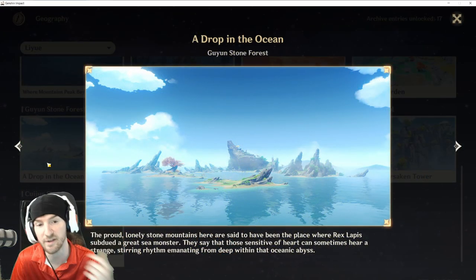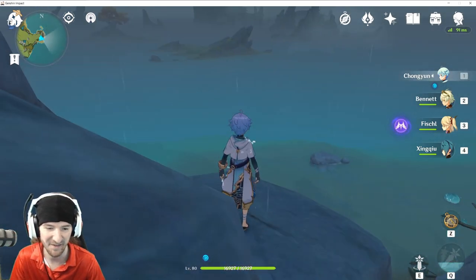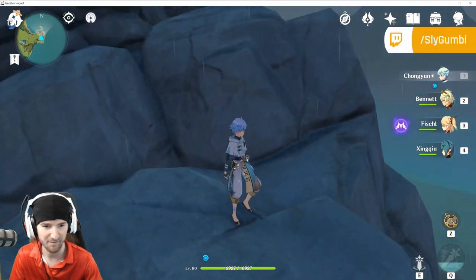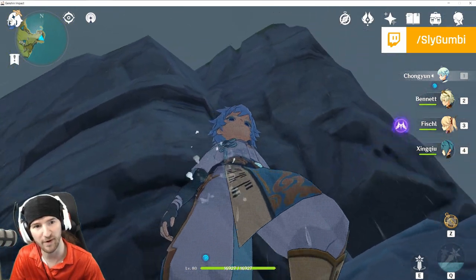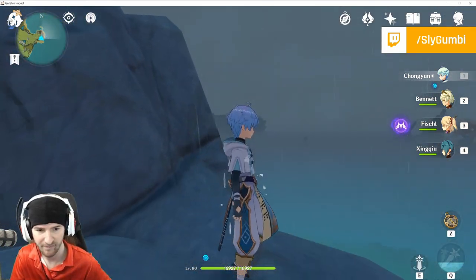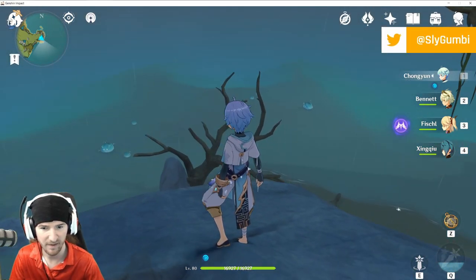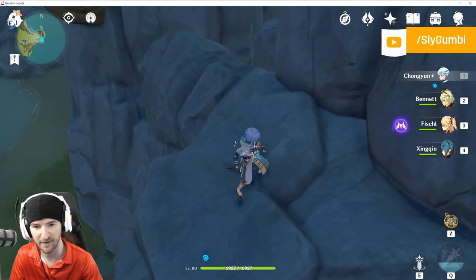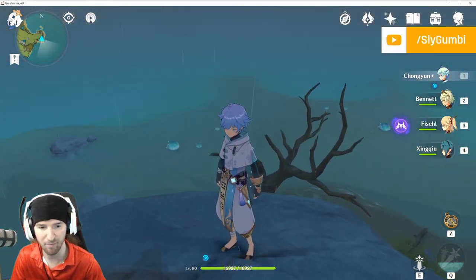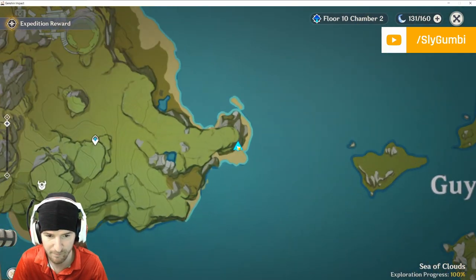Next up: Guyun Stone Forest, a drop in the ocean. This one's a little hidden — it's on this ledge right here, this rock. Underneath there's a drop-off point. At the beach, overlooking the rocks, next to this tree and the slimes — there should be two mages below me. Map reference — we're right here.